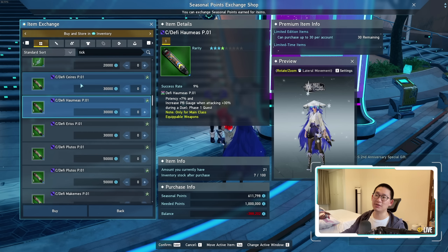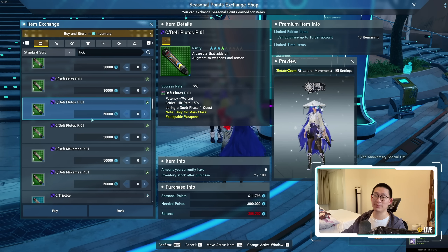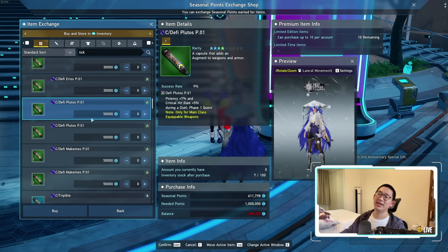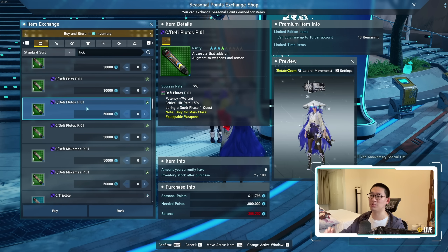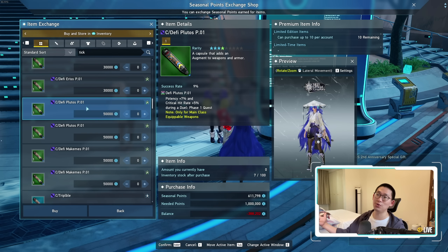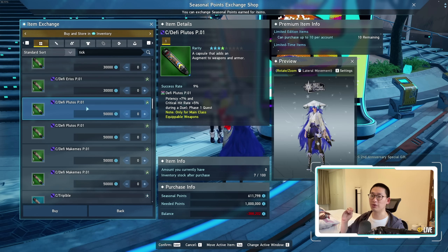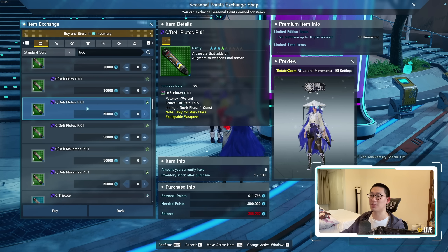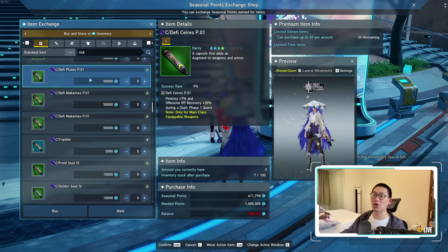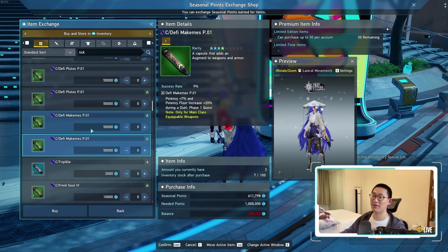Now for the DeFi capsules themselves, if you don't care about dual quest or if you've already completed it, you do not need to buy the DeFi capsules. They cost a lot of seasonal points, so if you don't care about them, just skip them. With the version 2 update, the DeFi capsules — especially the phase 1 versions, the P01s — are going to be very easily obtainable because they're introducing phase 2 of the dual quest, so phase 1 is basically outdated content and they're going to give all these capsules for free. As you can see from my event shop, I am skipping all of the DeFi capsules because I've already completed the dual quest.